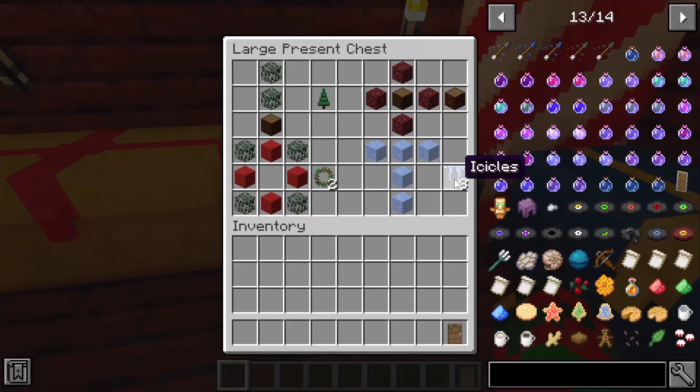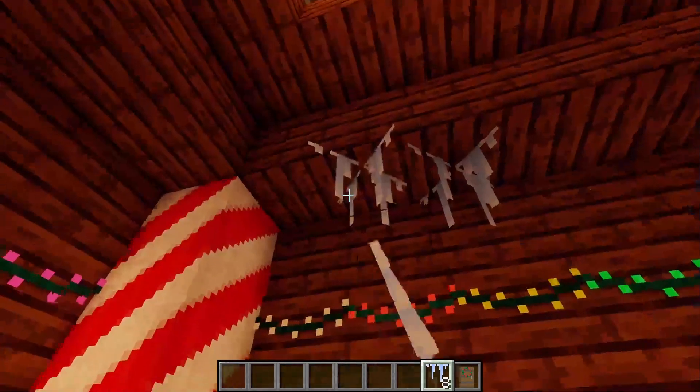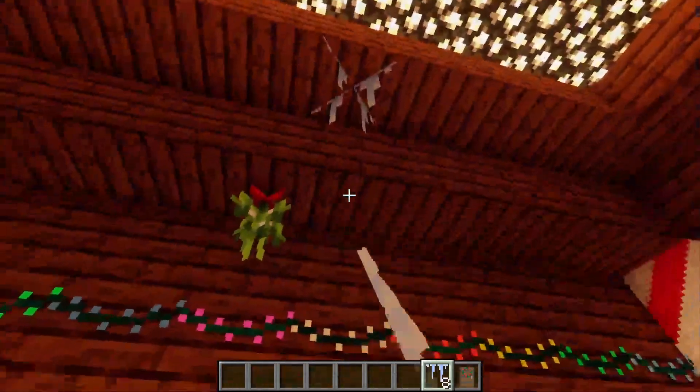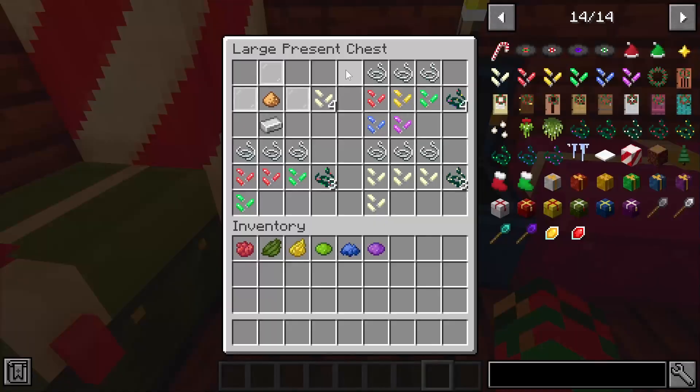Next we have icicles. To make those you form a T-shape out of five ice blocks and you'll get eight icicles. These can be placed underneath things to give a more menacing look, since they look like actual spikes. They're a nice festive touch and I like how they're 3D.